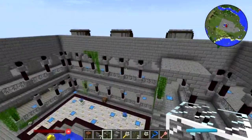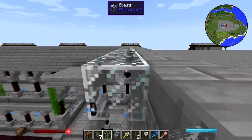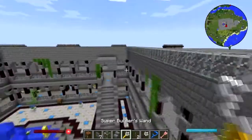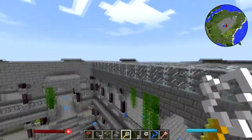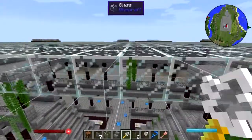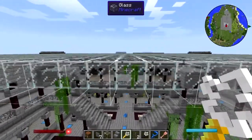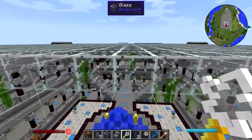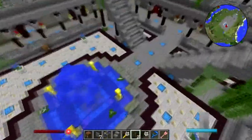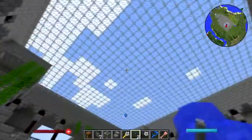Hey folks, welcome back to Natural Magic Building. I'm gonna put a glass ceiling on the courtyard today. I thought about going with some stained glass, but in the end I decided just to go with vanilla clear glass blocks. Maybe we'll come back and do some stained glass design later, but for now just plain old glass. Okay, there we go — we've now got a nice covered-up courtyard, it's not going to rain in here anymore. Awesome.